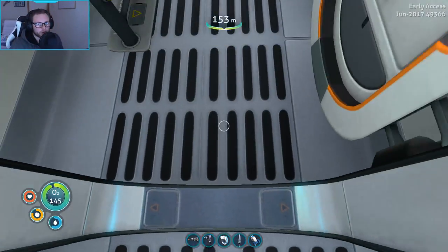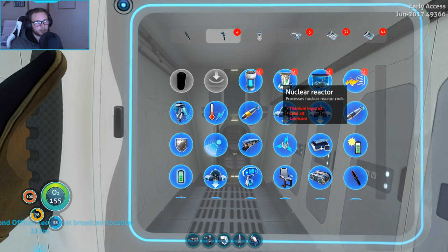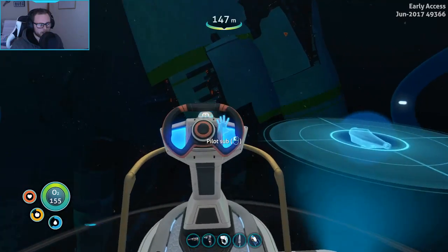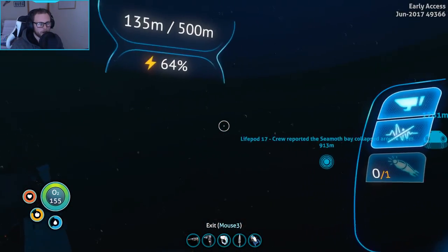We've got all the fragments we need to make the nuclear reactor. I just have to remember everything I need to make. The reactor itself requires two titanium ingots, three lead, and a lubricant. The reactor rod requires three uranite crystals, a piece of lead, and a piece of glass. We should have everything we need back at the base, so I'm heading back now.